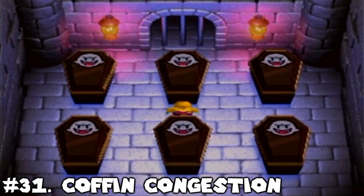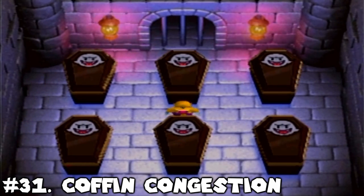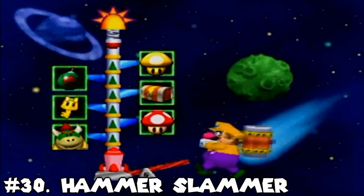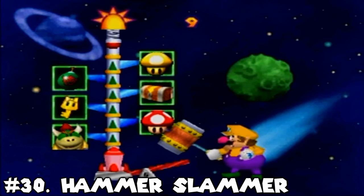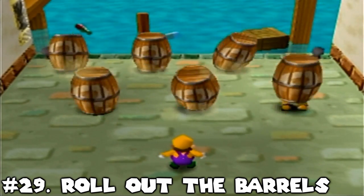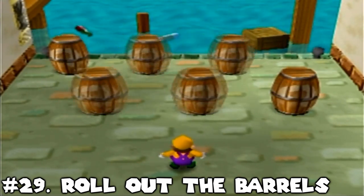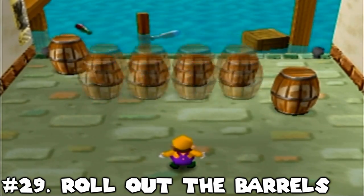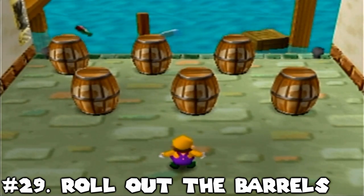Number 31: Coffin Congestion. Easiest item minigame. Pretty much a free guarantee of any item you want. Number 30: Hammer Slammer. Better than the previous game, because you actually need a bit of skill for this, but not a whole lot of it. Number 29: Roll Out the Barrels. Favorite item minigame in Mario Party 2. It's a fair challenge, but also not too incredibly punishing if you blink, because you may still get an item if you lose track of what you want initially. It's quick, it's simple, it's easy, but it's not free.